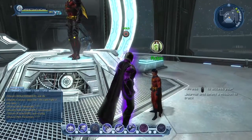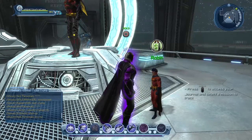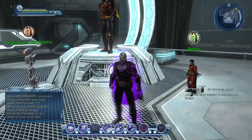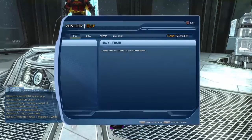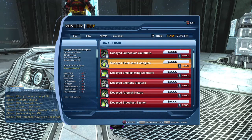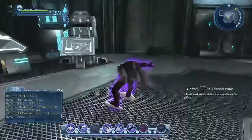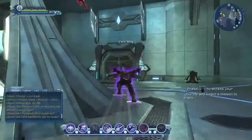You have to purchase the whole set before you can purchase the next set. The whole set means every piece of gear — two rings, the neck piece, the trinket, and the weapon. The weapon is sold by a separate vendor nearby, so the pattern is one vendor for gear and one for weapons. That vendor sells the 97 and 96 weapons.